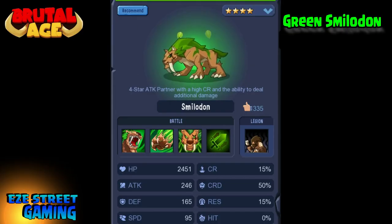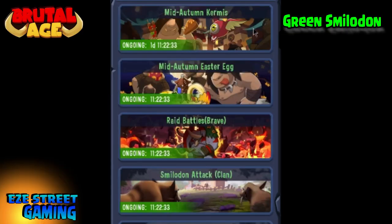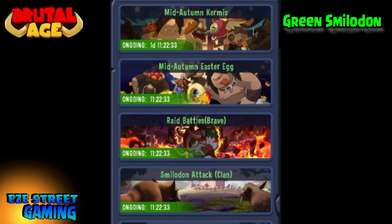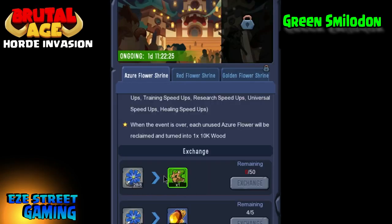What's up everybody, this is Easy Industry Game bringing you the Brutal Age partner guide, take 14. This is on the green Smilodon — it's a new partner we just got in this new event called the Mid-Autumn Kermis. I don't know where they come up with these names, but that's what the event is from.